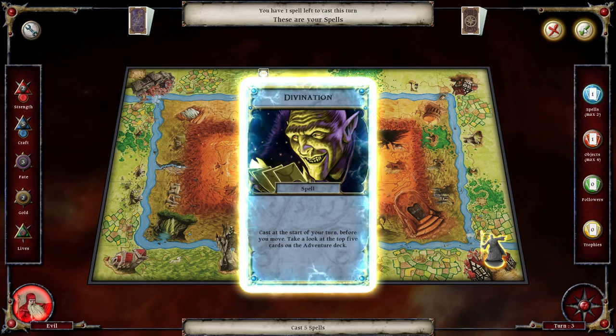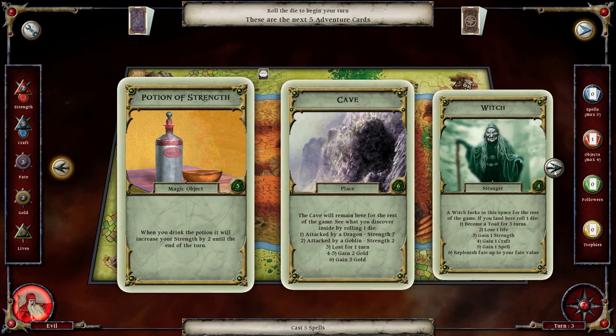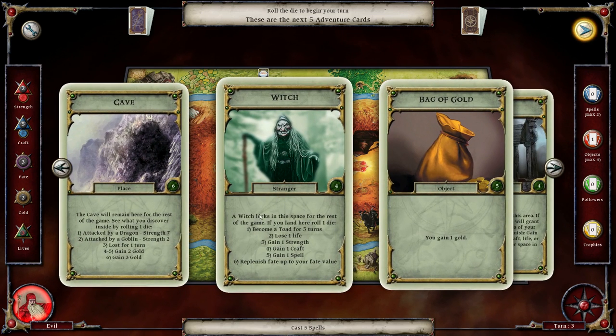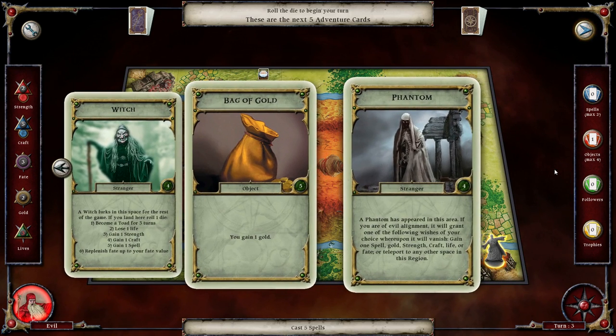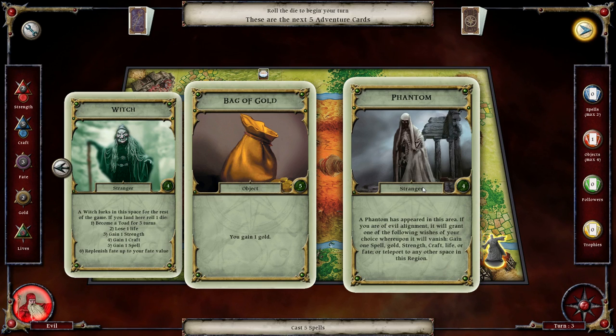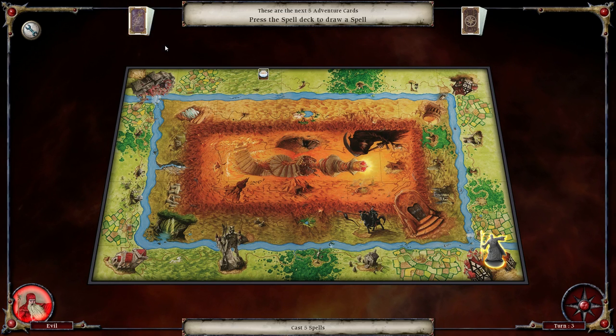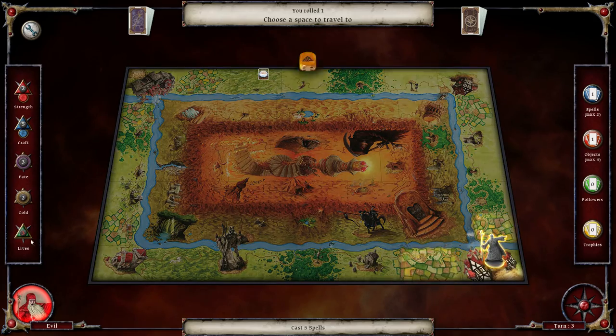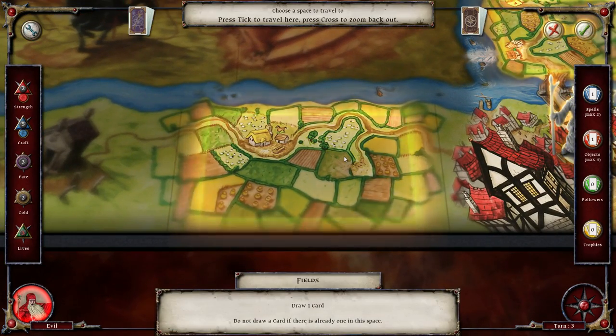Cast at the start of your turn, take a look at the top five. Looks like a potion of strength, a cave place - sort of a gamble for stuff - dragon strength seven, that's quite bad - a witch stranger who lurks in the space for the rest of the game where you can gain or lose things in a gamble, a bag of gold, and a phantom stranger. If you are of evil alignment, it will grant one of the following wishes of your choice: gain one spell, gold, craft, strength, life, fate, or teleport. Those are quite useful if you happen to hit the right thing. We will be healed up to our original life value.